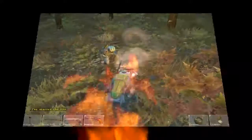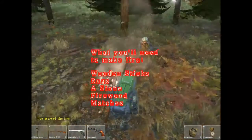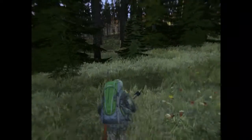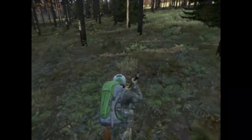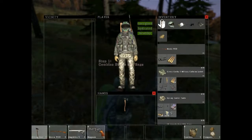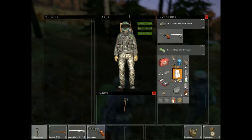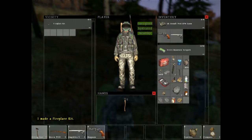All right, build fire — shady area, I guess right here is as good as any. Okay, now then, first thing I do to make fire: combine rags, craft fireplace kit from wooden sticks and rags. Okay, now I've got a fireplace kit.